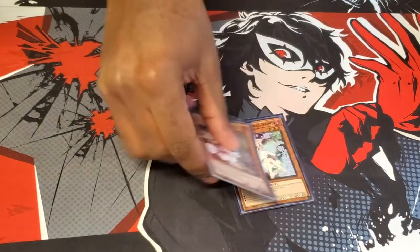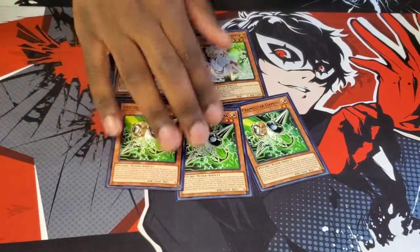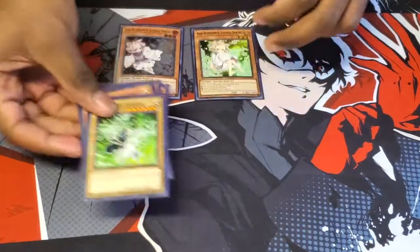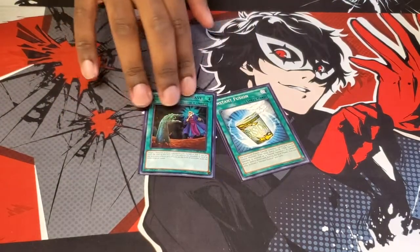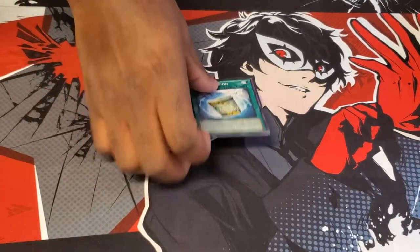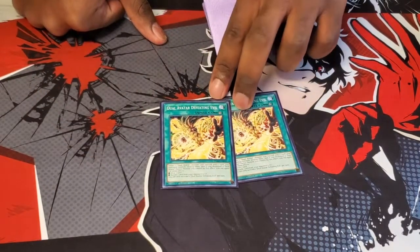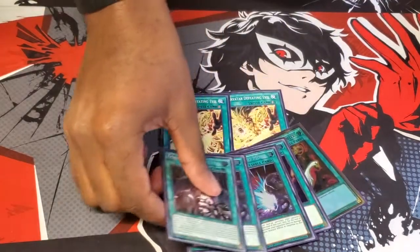Now we're going into hand traps — Ash and Maxx C. Triple Gamma, because you do activate a lot of spell cards, so in case your opponent does have something to negate the spells, you have something to stop them. Called by the Grave and Instant Fusion — this deck loses to hand traps, so you have to play Called by. Instant Fusion to get rid of problem monsters — you go into Thousand-Eyes Restrict, Dual Avatar Defeating Evil. It's a way to get rid of cards going first because this deck needs as much destruction as it can get.